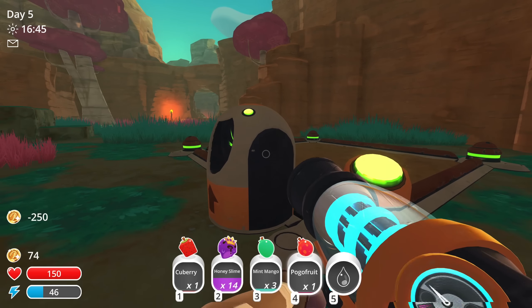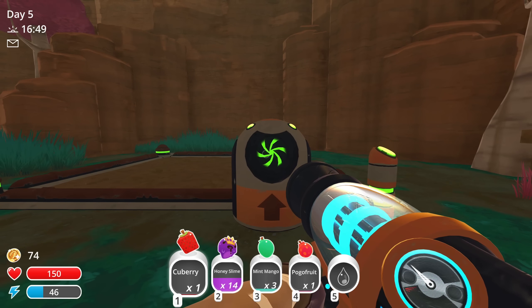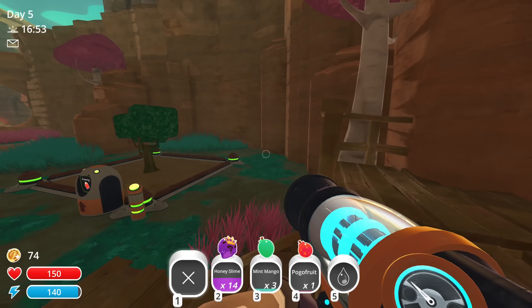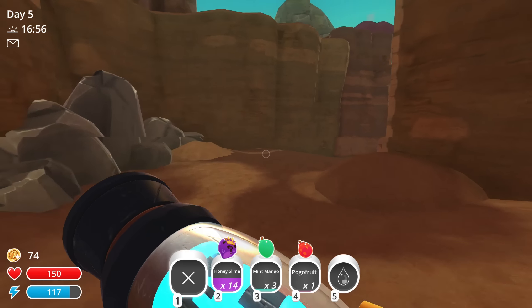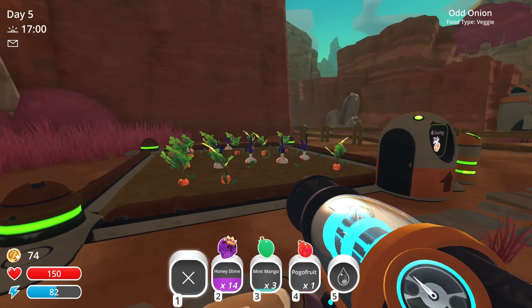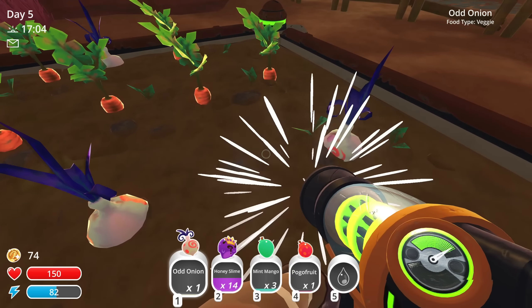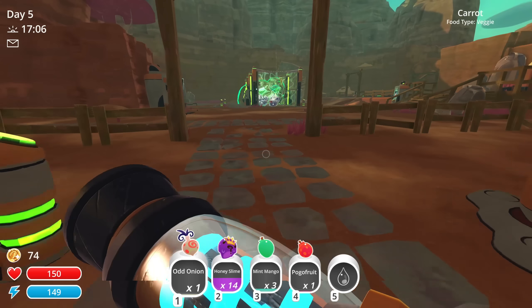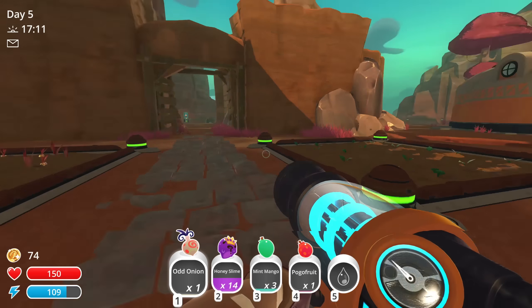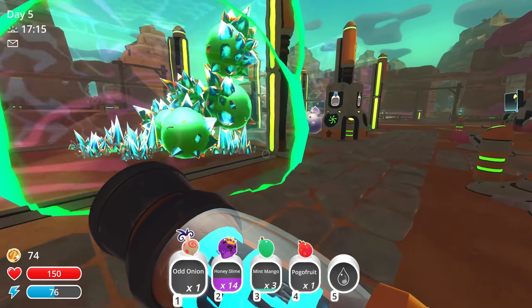Let's grab a garden and put cube berry in that one to get us a little access here. I do want to get mint mango going but I'm thinking we might move mint mango somewhere else. Actually I need some money - we don't have any money. We need some money so we can get some more gardens going here.